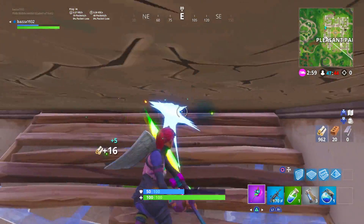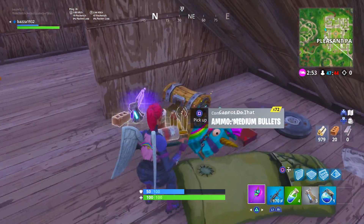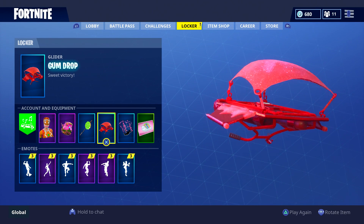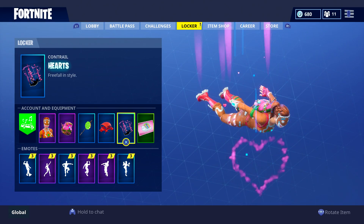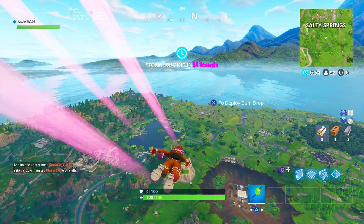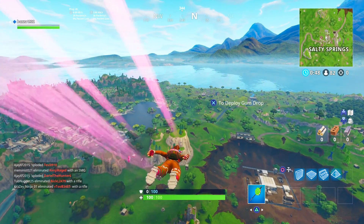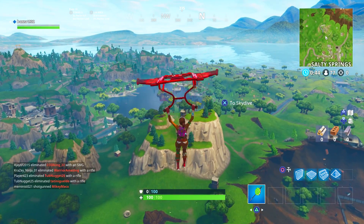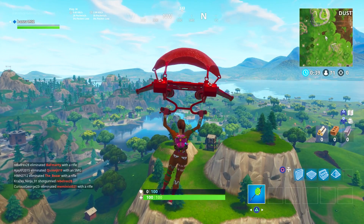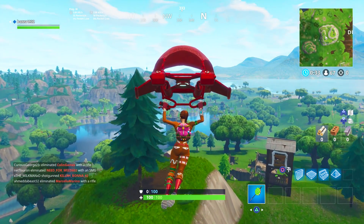Moving on to the next one here, guys. This is one that a lot of you guys aren't gonna have, to say the least, and this is an old skin. I've had a few combinations with this in the past. This is the Ginger Gunner this time with the Goodie Bag from Zoe. We got the Lollipopper, once again from Zoe. We have the Gumdrop, which is a Christmas glider that they keep bringing back, so you can probably pick up the glider. And we've got the Hearts Contrail — very bright, colourful. I really like this combination. I've recently been getting into the Lollipopper pickaxe. It wasn't my favourite when it first came out, but it's now definitely one of my favourite pickaxes. And when it comes to this cosmetic combination, it's definitely my go-to pickaxe. It just matches so perfectly.